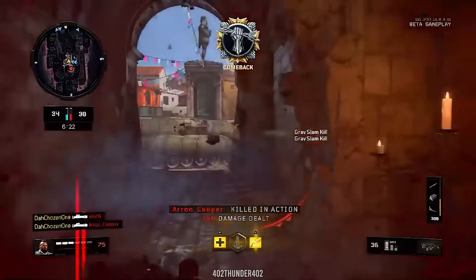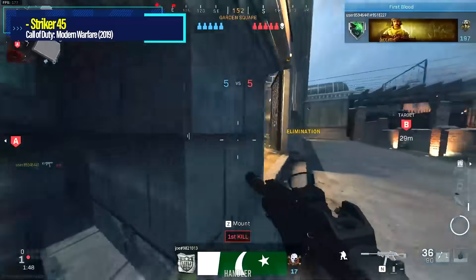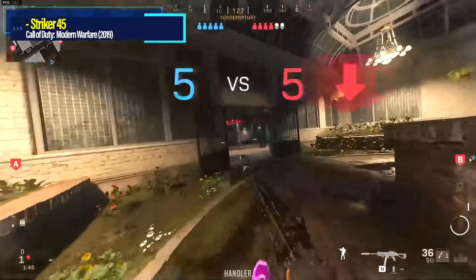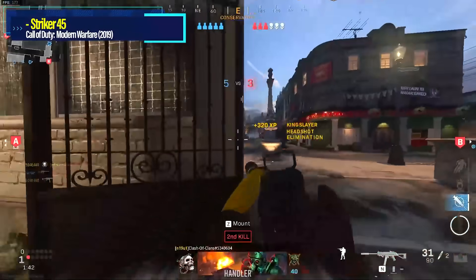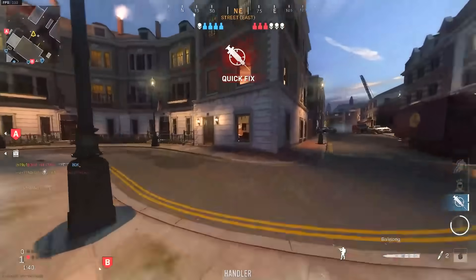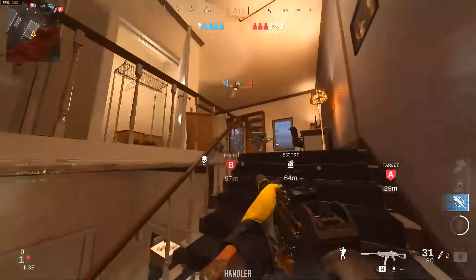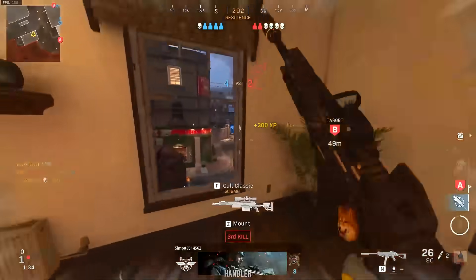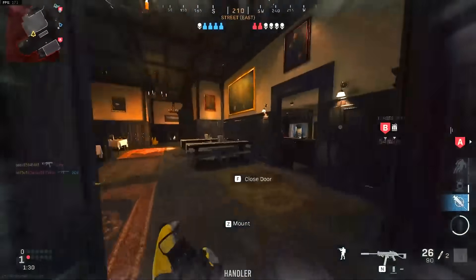Modern Warfare 2019 — the Striker 45. It has to be one of the most underwhelming DLC weapons of all time. It looked like the UMP45, it functioned like the UMP45, and yet it had one of the worst time-to-kills in the entire game — the exact opposite of what you want from a UMP45. Plus the magazine was only 25 rounds by default. Nobody wanted to run extended mags on every class simply because the base mag was so bad.